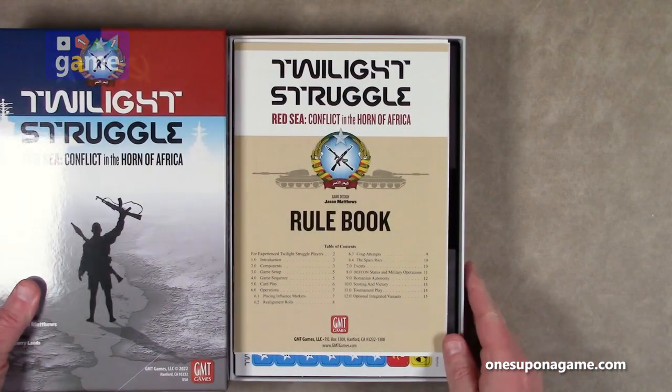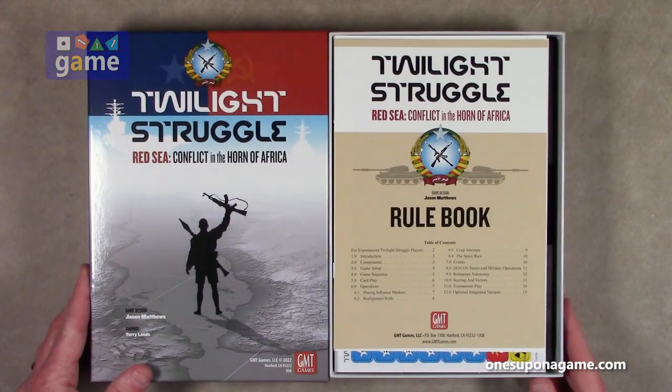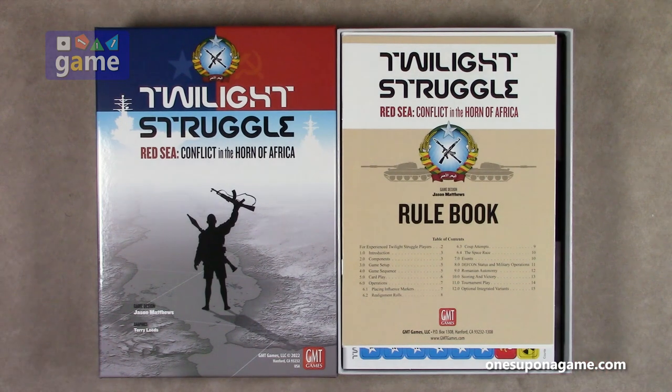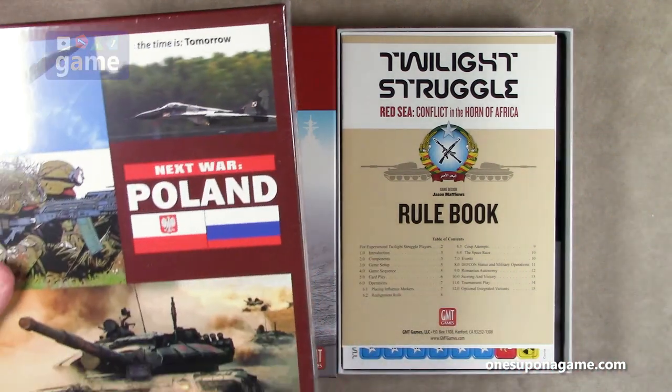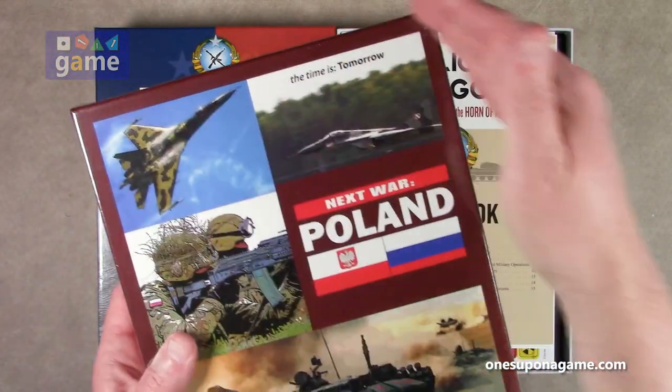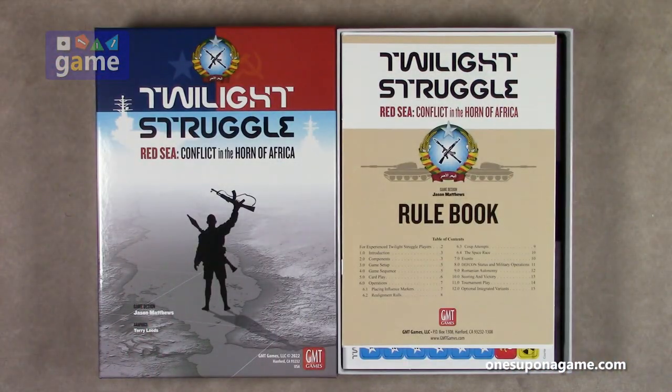It's a much smaller box — kind of about the size if you've seen GMT's Red Flag Over Paris, it's about that size. Let's compare it to say a Next War Poland here which is much bigger. That's a standard GMT dimension, so you see it's definitely a little bit smaller.